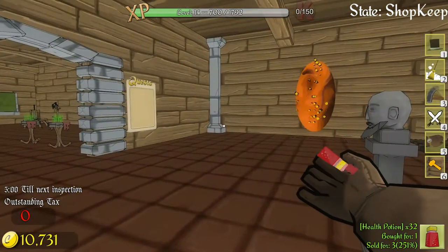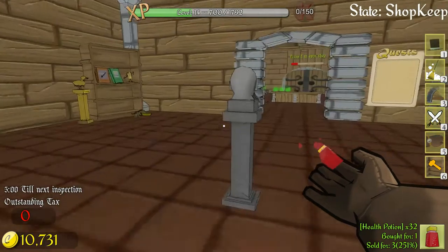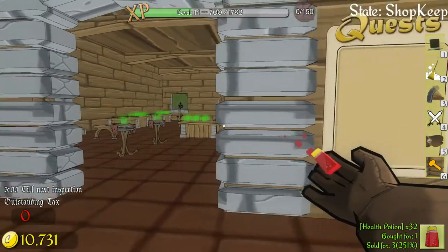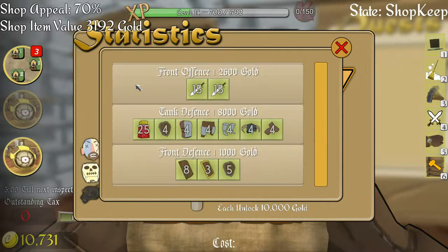Welcome back to another wonderful day - Charlotte's Adventure in Shopkeep. Let's get this going and see what quests we have. Quests: front offense 15, tank defense 15.